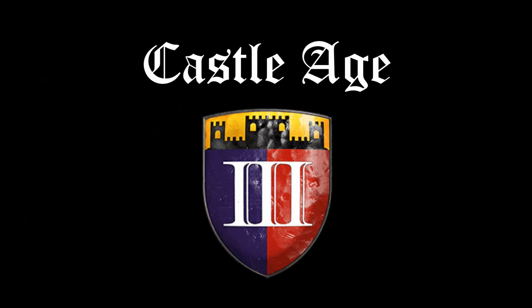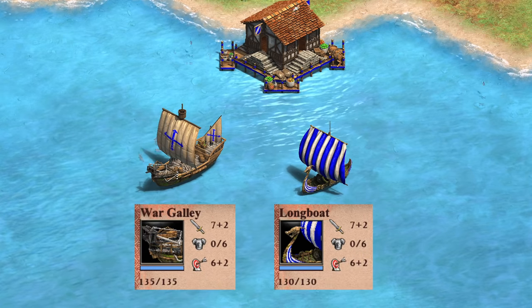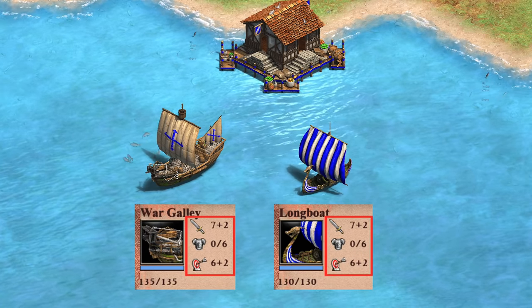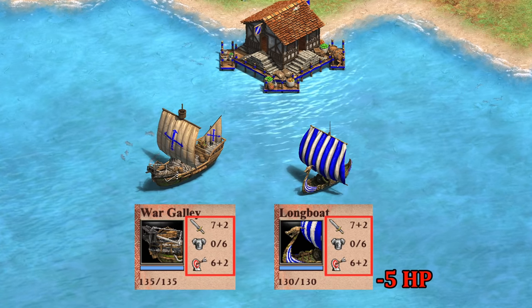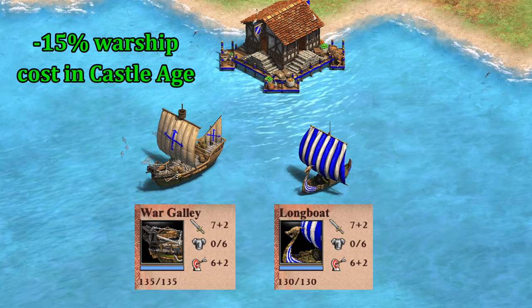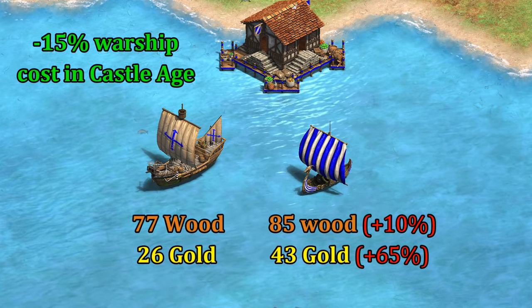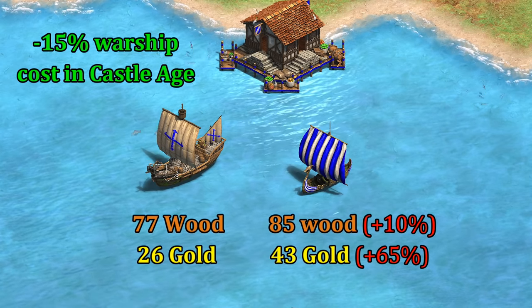We'll start off in Castle Age, as that's when the longboat is unlocked. Comparing their stats at a glance to the war galley, the two are almost indistinguishable, with the same attack, armor, and range. In fact, the only obvious difference is 5 HP. Keep in mind, the Vikings have a 15% discount on warships in Castle Age, but their longboat is 10% more wood and 65% more gold, for what looks like an identical or slightly worse unit.